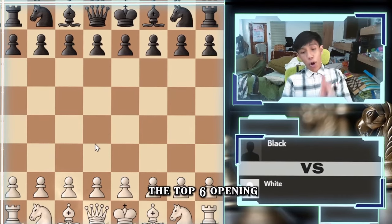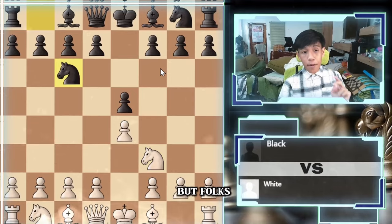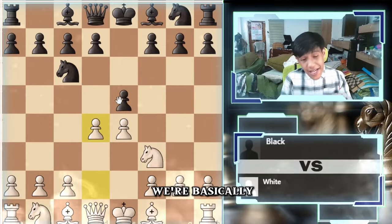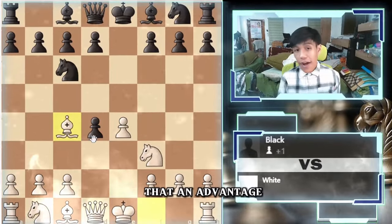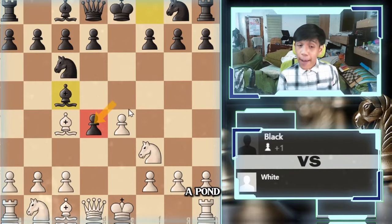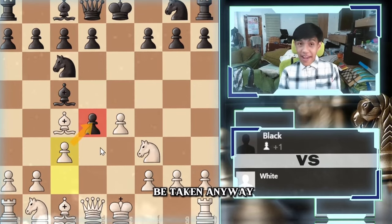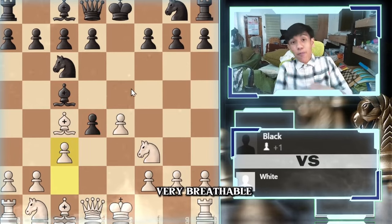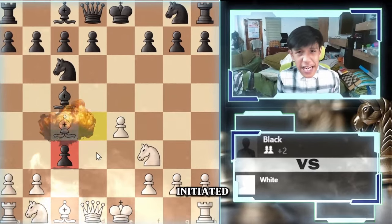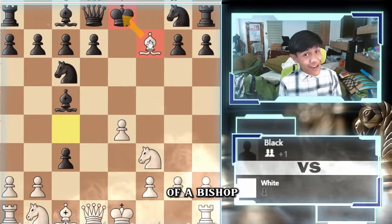Let's go to the top 6 opening. e4, e5, and knight to f3 attacking the pawn on e5. But what if they go here? Now we are gambiting the pawn on d4, basically gambiting a pawn, because we're going to go bishop to c4. We're looking at this pawn right here, maybe even a fork later. They will go bishop to c5, pawn to c3 — gambiting another pawn. Because if we let the pawns be taken anyway, that would be an unpleasant position for black. So they have to take the pawn on c3. This move is a sacrifice of a bishop on f7.